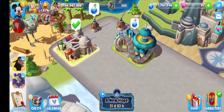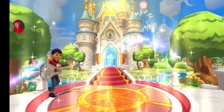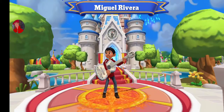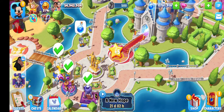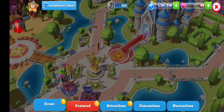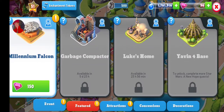Before I start the quest, I have a character to welcome. Let's first re-welcome Coco in the game — he is now maxed out. Up next we have something in the attraction shop: the Millennium Falcon!